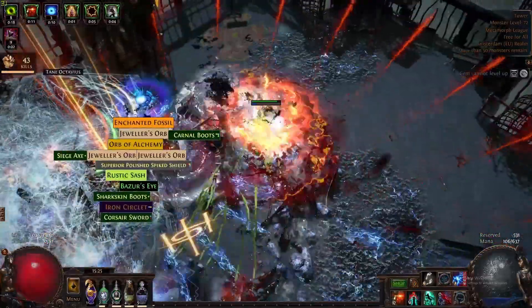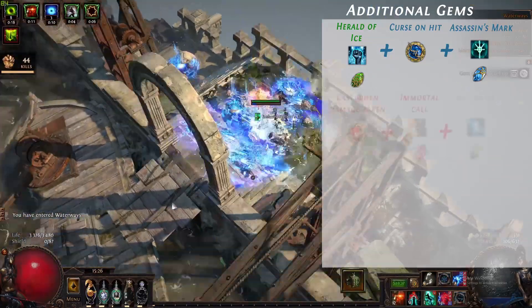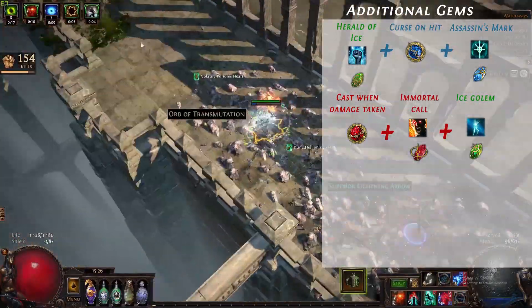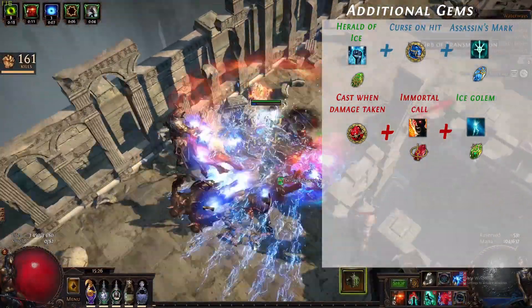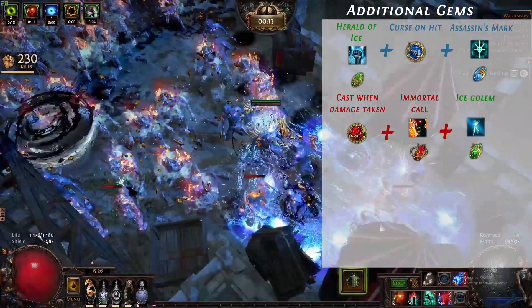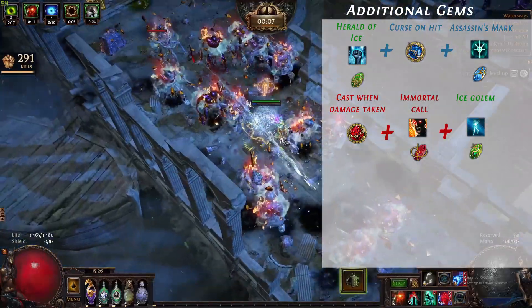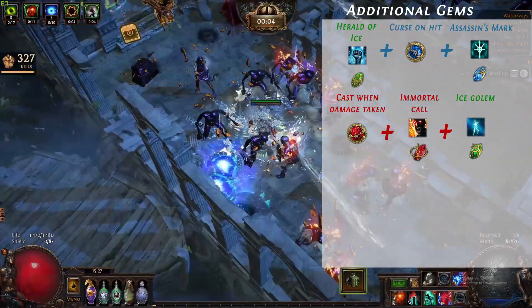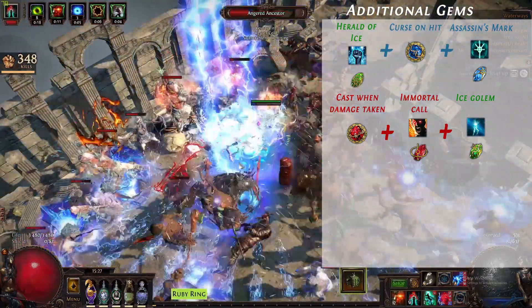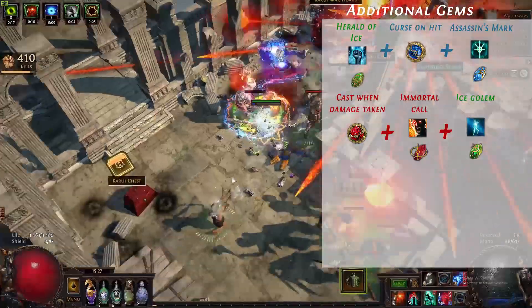Additional links are Herald of Ice with Curse on Hit and Assassin's Mark, which gives you Power charges when clearing. We use Cast When Damage Taken linked with Immortal Call and Summon Ice Golem. I keep Cast When Damage Taken at level 1, Immortal Call at level 3, and Ice Golem at level 3. This setup tries to trigger Cast When Damage Taken as often as possible to summon our Ice Golem and trigger Immortal Call, keeping the Golem up at all times. Since we use Whirling Blades we might end up in a pack, and triggering Immortal Call for 26% reduced physical damage and 25% reduced elemental damage taken for one second prevents getting one-shot.